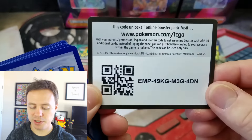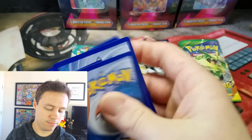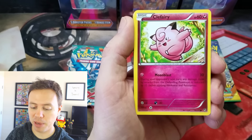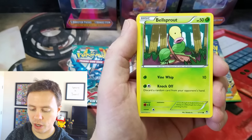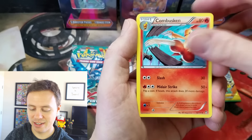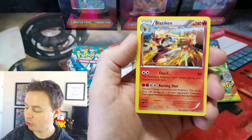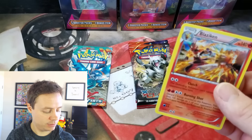Here's a Furious Fist code for one of you guys. Thank you so much for watching, really appreciate it. Hopefully we get at least one good card out of five packs, but it's hit or miss with these quite often — mostly miss. But you hope for the best every time. Mountain Ring Reverse Holo and a Blaziken Holo Rare. That's a really good card. We'll throw that in a card sleeve right away.